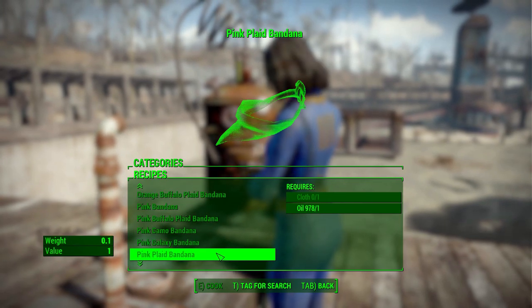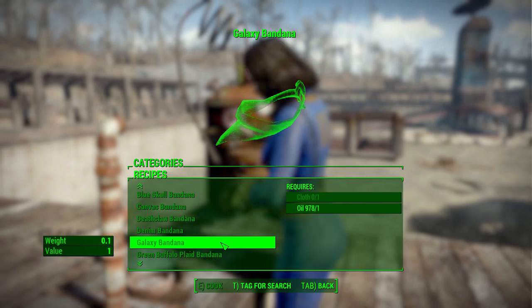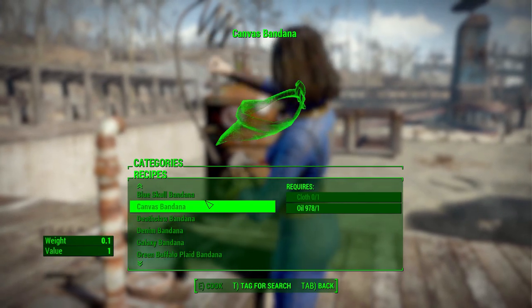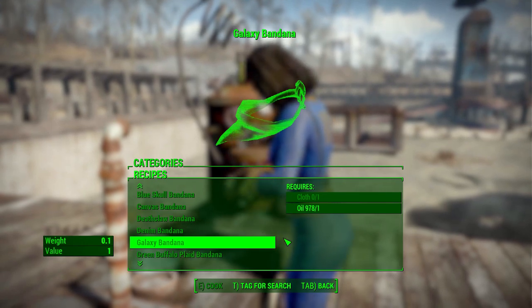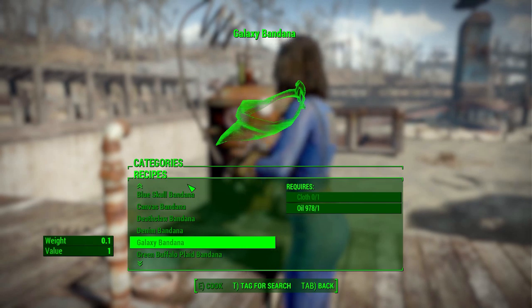We've got a lot of them in here, so you really shouldn't have too hard a time finding one that fits your particular design choices. No matter which one you go with, they are going to cost you just a single cloth and one oil. Now, as for stats — as I said earlier, they are purely aesthetic.